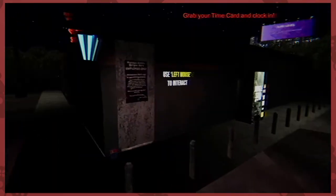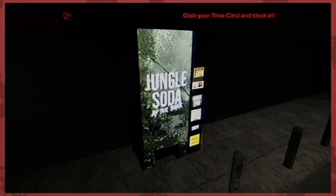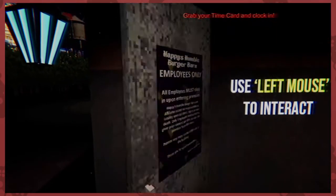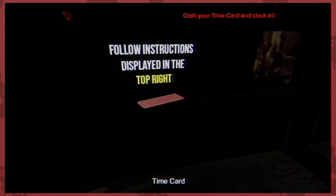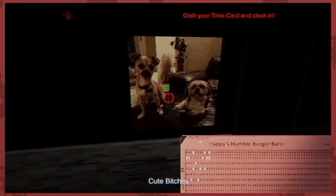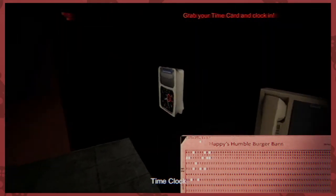I've actually never worked fast food retail. I have been a bartender, but I'm sure it's not quite the same thing. Grab your time card and clock in. Where is the time card? Where do I get my time card? Use mouse to interact. Follow instructions displaying in the top right. Already working on it. Here's my time card. Time clock.